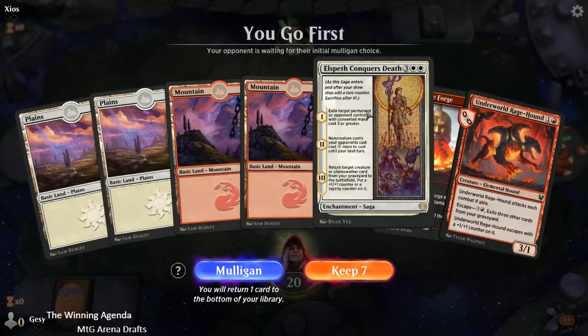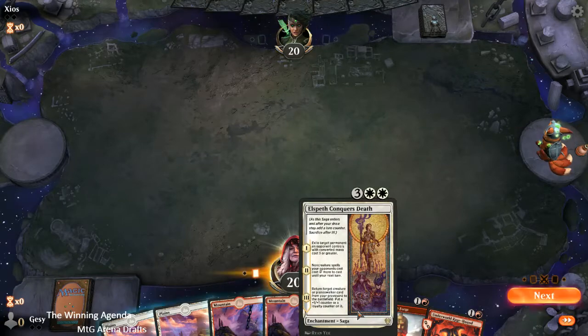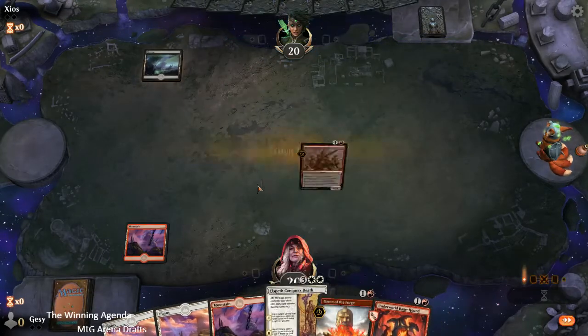So I've got one of our bombs — we've got this and Ox of Agonas. We'll keep this because we've got a two-drop, a removal spell to clear a blocker, and then a nice five-drop. So we'll keep that. Hopefully we draw another target for Elspeth Conquers Death in the meantime, in terms of returning a creature to play.